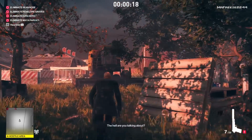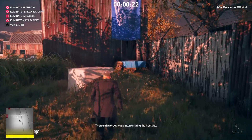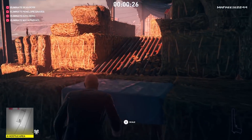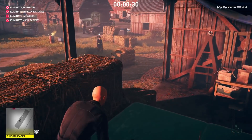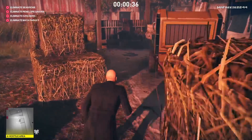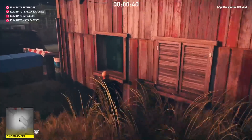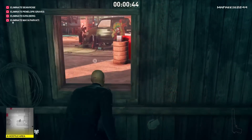We're going to crouch through this area here and shoot out that first camera — that's the first camera we're taking care of. We're not taking out the evidence; we're taking out cameras as we go. There's going to be a camera just up there but it won't spot us. We're going to wait for this guard to turn around, drop down, then crouch run around this area. Footsteps aren't as audible as on Professional mode in Season One.